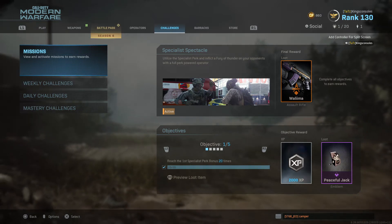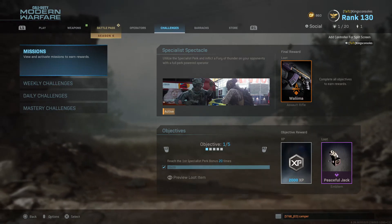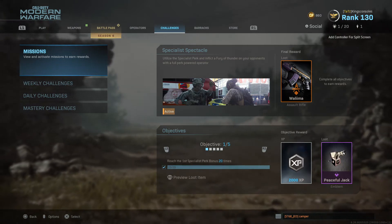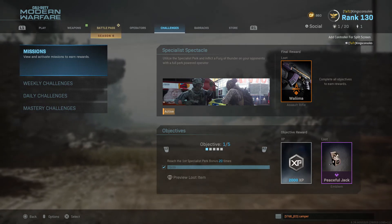First, you have to get the first specialist perk — pretty straightforward. I recommend putting Hardline on as one of your primary perks because you only need one kill to unlock the first specialist perk. So that's 20 times — basically kill somebody 20 times and unlock that first specialist perk bonus.